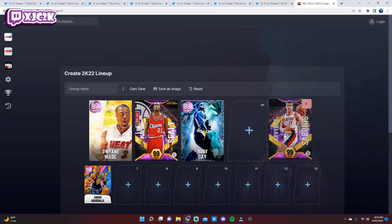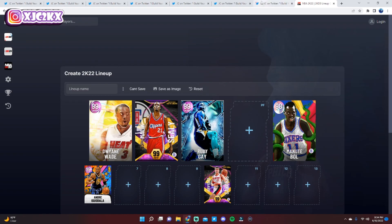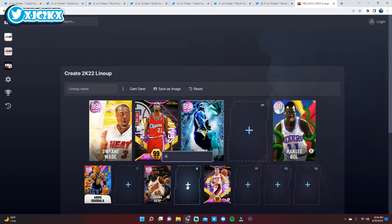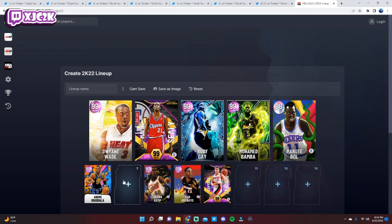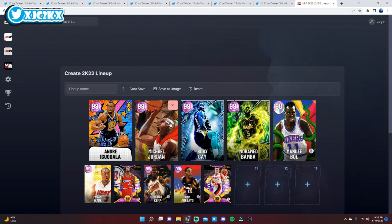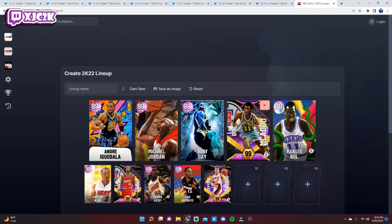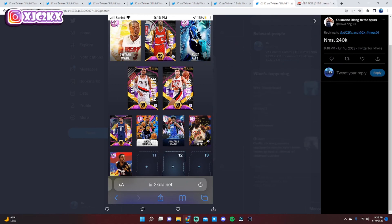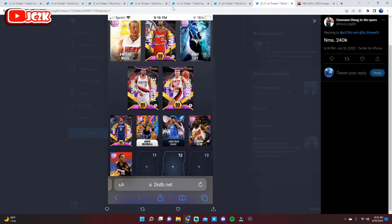Arvidas Sabonis at the five is actually very good, but I'd move him to backup center and recommend completing the Manute Bol challenge to get a top-three center in the game for free — you have to take advantage of that. Shawn Kemp can be your backup three and Bam Adebayo at the backup four is very solid. Then pick up Mo Bamba at the four. Grind for Bob McAdoo — he's this week's exchange reward and a really underrated card — and pick up Hero Michael Jordan. Those are the only cards you're buying; Manute is free and McAdoo is grind-based. Spending around 200k on Hero Jordan, you'll still have a little MT left.